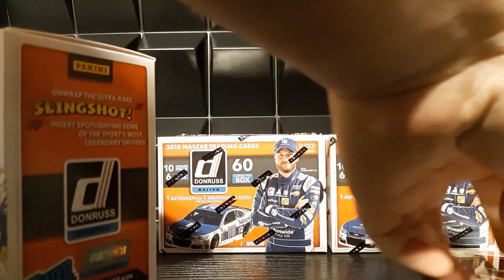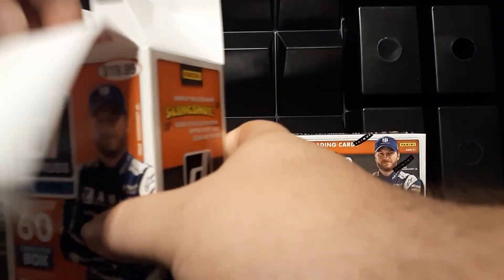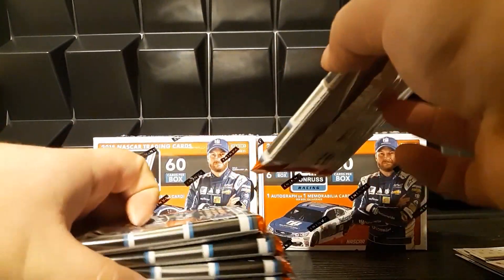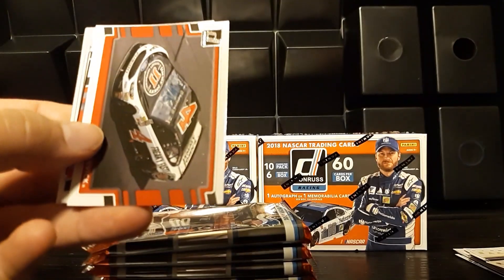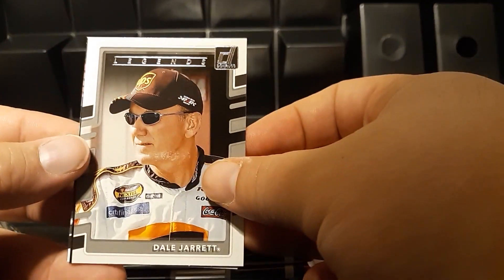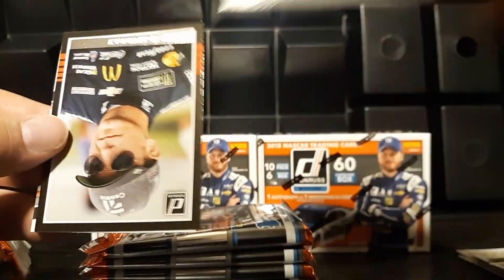Unlike baseball you don't get a ton of crazy international names where you're basically just stuck guessing on pronunciations until they either become a really hot prospect or hit the majors and you start hearing their name more consistently. We've got Danica, Kevin Harvick, Brandon Jones, Brad Keselowski, Classics Darryl Waltrip — I like that photo, personally it's a little bit creepy. Dale Jarrett, Danica Patrick, JJ for Jimmy Johnson, Jamie McMurray, and Bill Elliott.